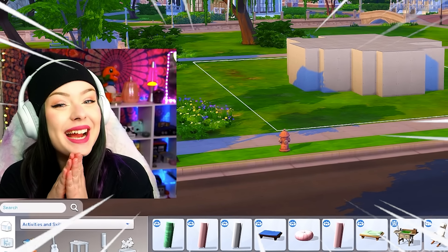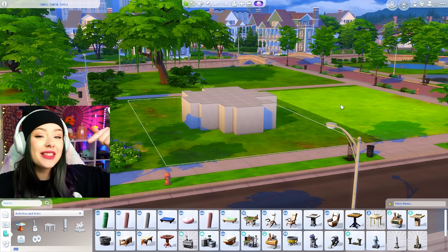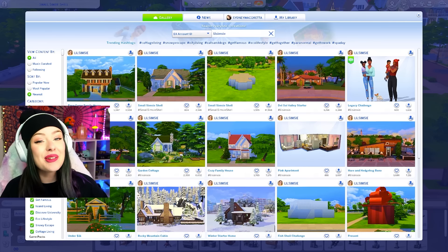Hi friends! Welcome back to another Sims 4 build challenge. Today we're going to be trying out Lil Simsie's new shell challenge. She made a video explaining the rules and everything and her version of what she did to her own shell, so make sure you check that out. I'll link that in the description down below. Here it is on the gallery — I found it easier to search up Lil Simsie under the EA account ID to find it instead of filtering through the hashtag.